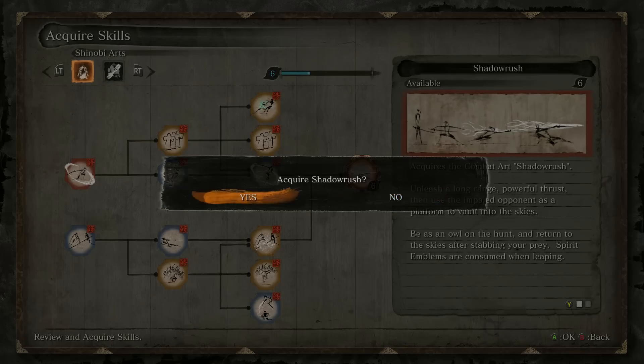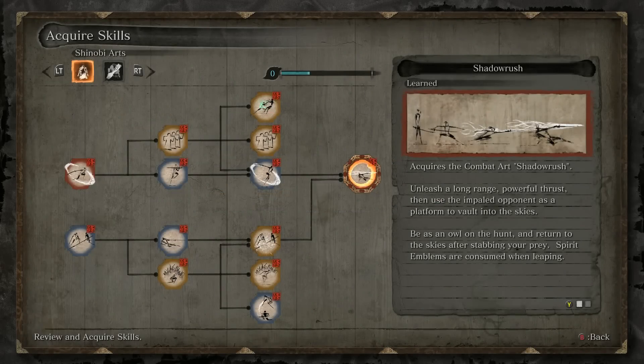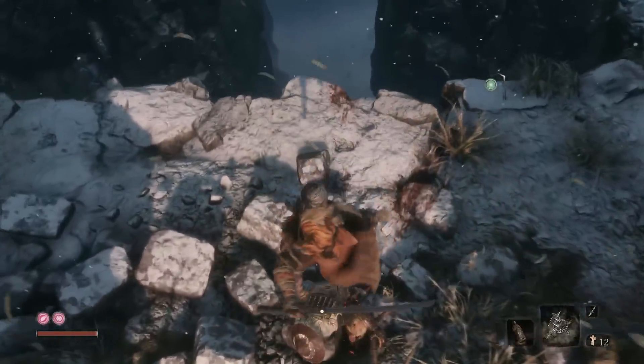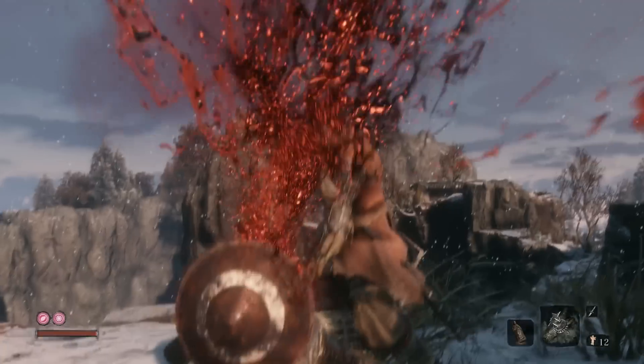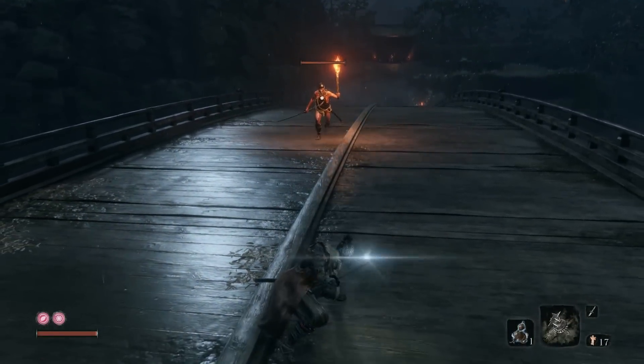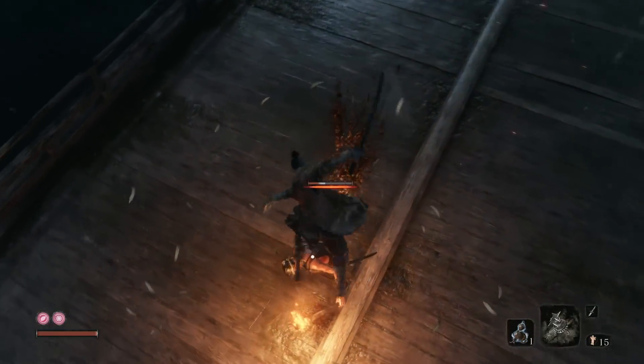And finally, we come to the all-powerful Shadow Rush — a deadly thrust move that impales your enemy from a great distance, and then launches you above them to deliver the final blow. I learnt this move as a three-year-old, when my daddy Ninja took me on a fishing trip.